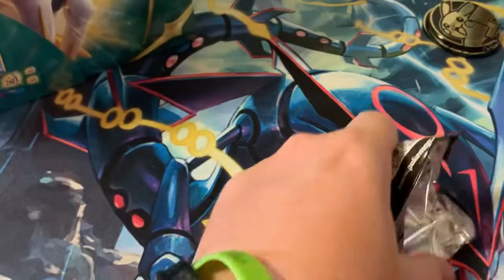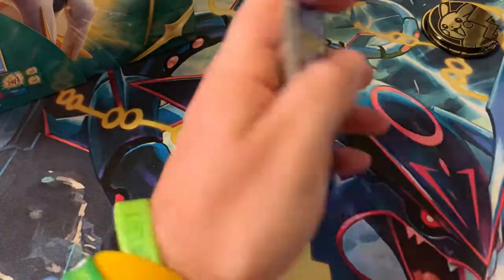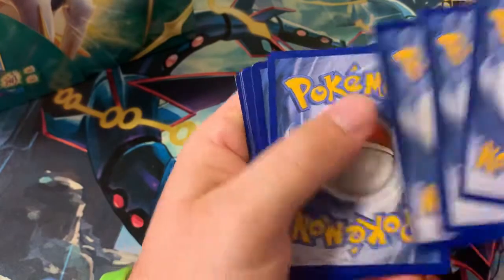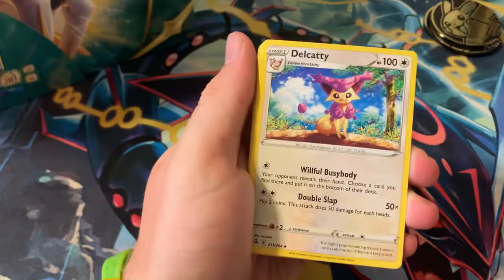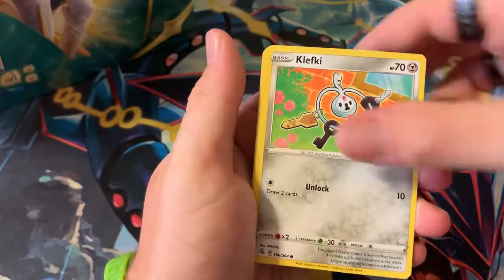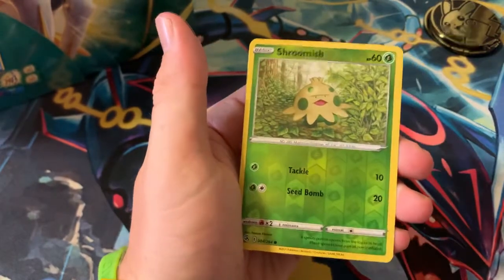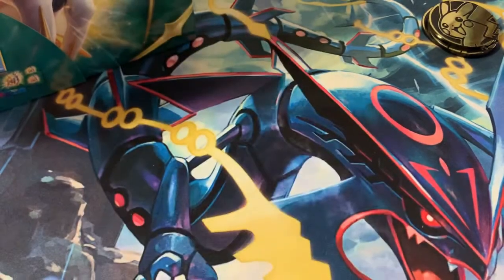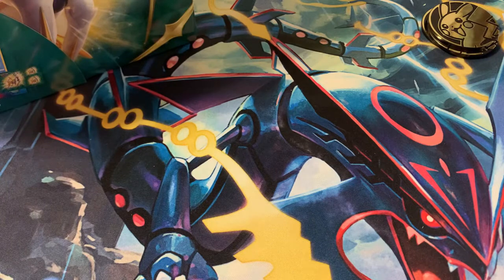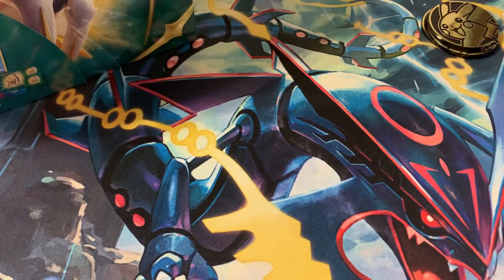So far we've been killing it on all the Fusion Strike pulls — let's see if this one follows the trend. One, two, three, four — going psychic, darkness again. Wow, dark energy. Cryogonal, Jellicent, Clefable, Sliggoo, Nincada, Mudkip, Bunnelby, Skwovet... and an absolute regular rare — did not follow the trend, but that's okay. Dark Cryogonal is actually an uncommon in this set, which is weird.